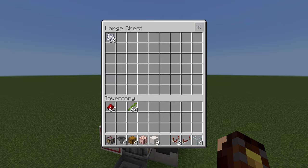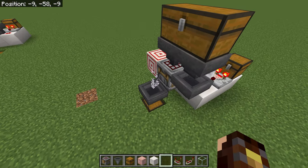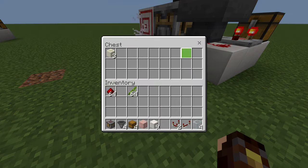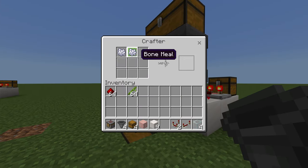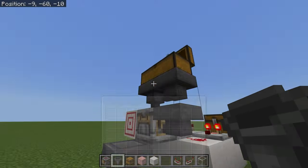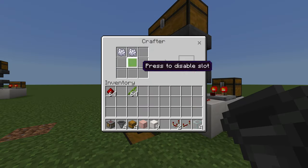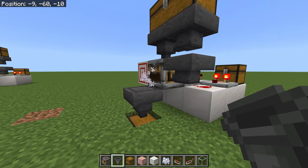To use this, just put one single item in here and it will automatically craft until it runs out of items. Once it finishes, you'll most likely be left with some items in there. If you want to do something else, don't put it straight in — clear it out first, then put the next item in.